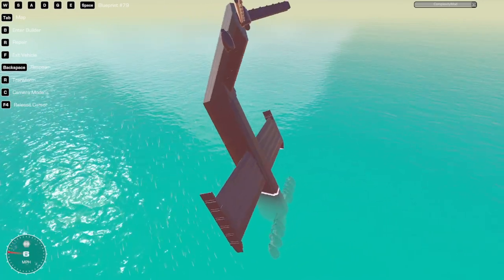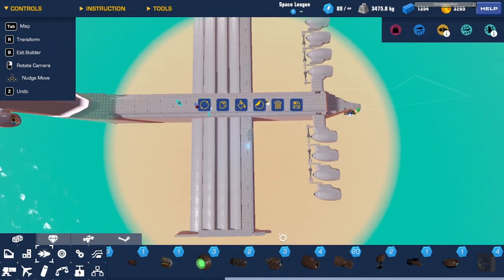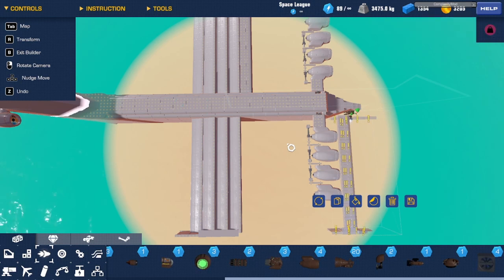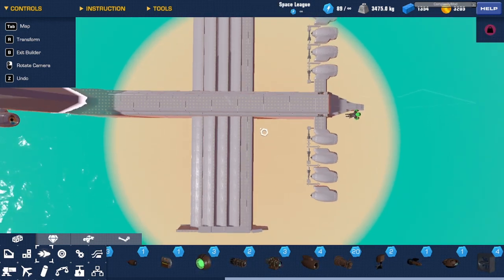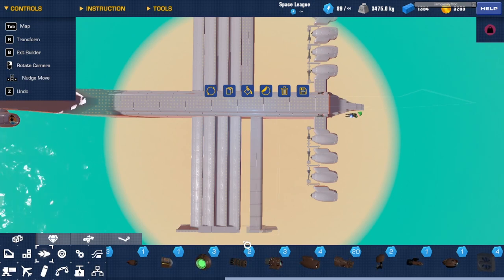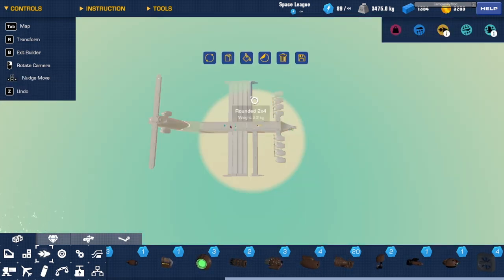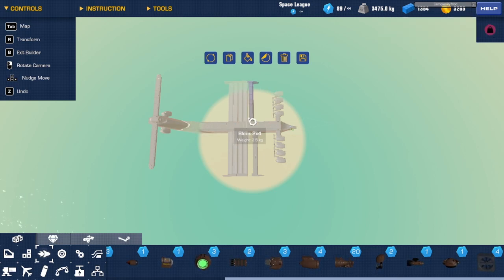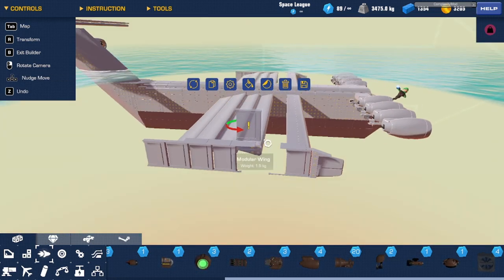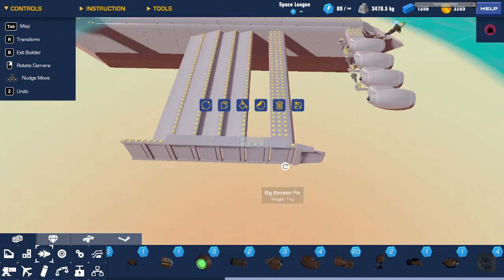It slows down — oh no, front flip. More lift, I guess. I'm going to move all of this forward — oh goodness, I selected too much. Forward one, two, three, four. I should have done that to both sides at the same time. Moving in increments of four because these things are four-wide and the wings are four-wide.